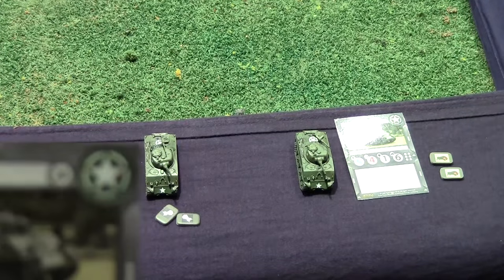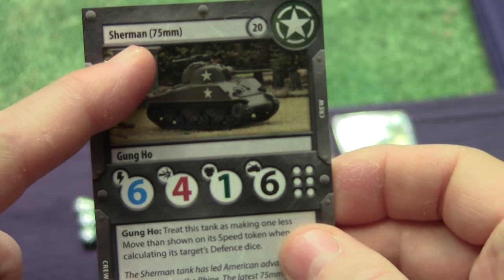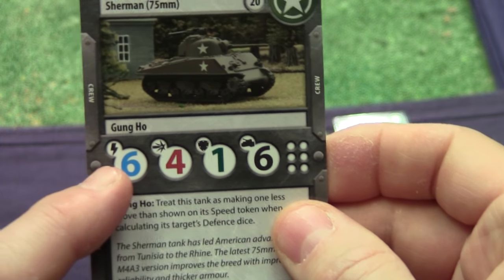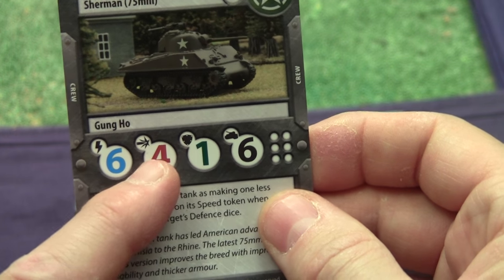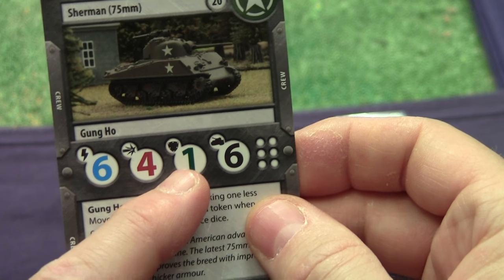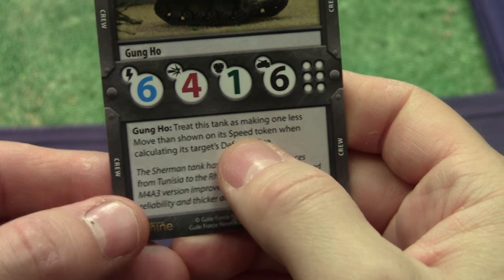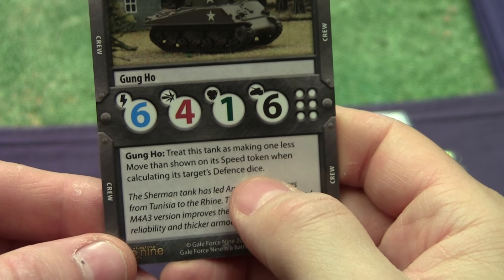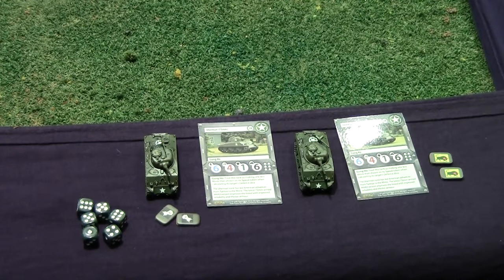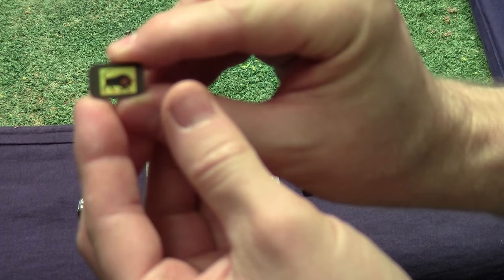The Sherman has a 75 millimeter gun — not as strong. It's got initiative six, not as good as the Panther. Four attack dice, not as good. One armor, not as good. But it has the same number of hit points. It has the Gung-Ho rule, which means when they move they count as moving one less when figuring defense dice.